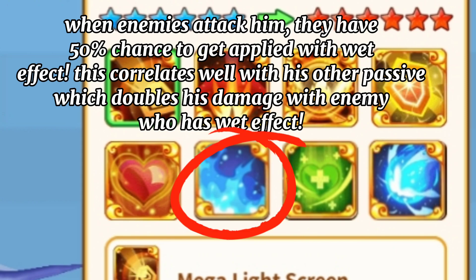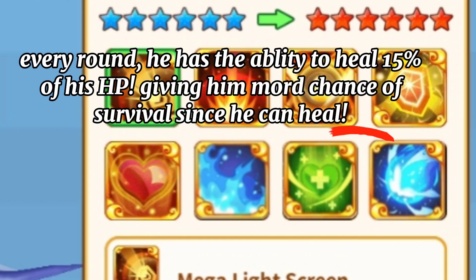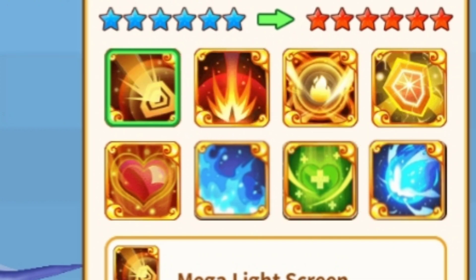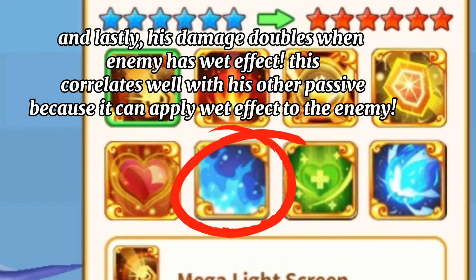When enemies attack him, they have a 50% chance to get applied with wet effect. This correlates well with his other passive, which doubles his damage when the enemy has wet effect. Every round, he has the ability to heal 15% of his HP, giving him more chance of survival. And lastly, his damage doubles when the enemy has wet effect, which correlates well with his passive that can apply wet effect to the enemy.